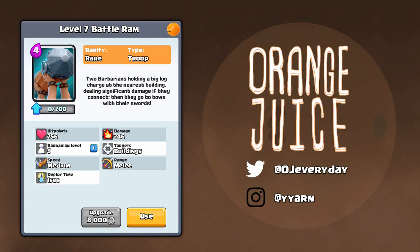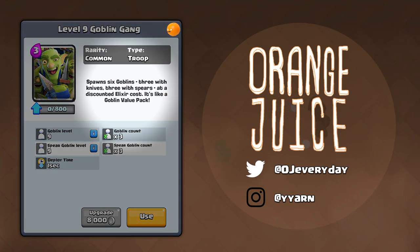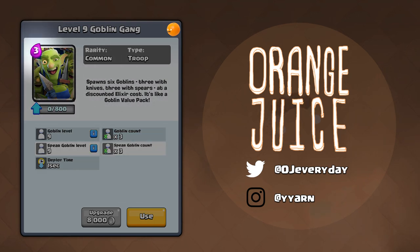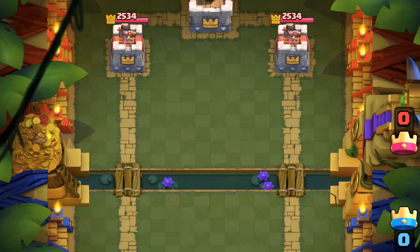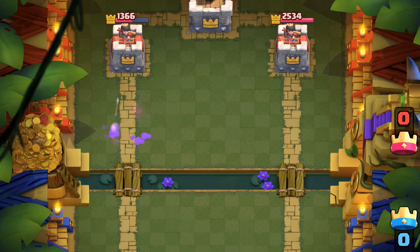The next card after the Battle Ram is the Goblin Gang. It spawns 6 goblins — 3 with knives and 3 with spears — at a discounted elixir cost. It's like a goblin value pack: 3 spear goblins and 3 stab goblins for just 3 elixir. It's a common card with straightforward leveling; at level 9 it spawns level 9 goblins. This is the first card of its kind spawning different troops with different ranges. You can zap them for a positive elixir trade, but left alone it'll deal over 1200 damage to your tower — something you do not want to ignore. Electro Wizard should deal with them pretty effectively.